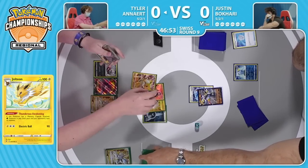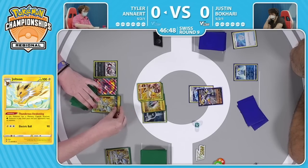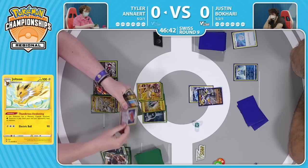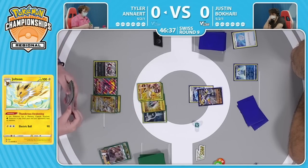While you won't be attacking this turn, you're still setting up for a future turn attack when you know your opponent just did nothing, and you're also putting that Jolteon down. Jolteon is going to be the best card in this deck — there is no way for Justin to remove the tool card. He'll have to knock out the Jolteon in order to get these abilities back online.